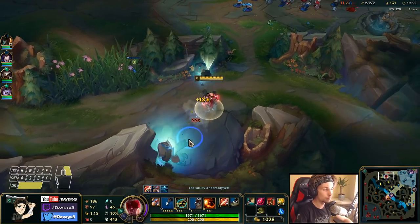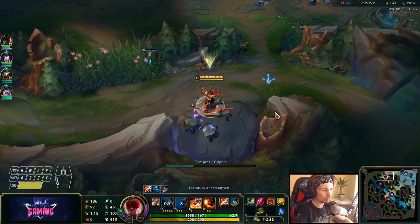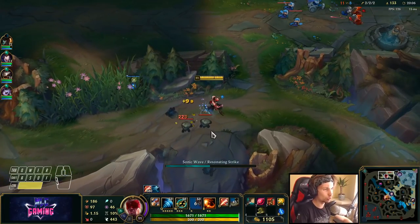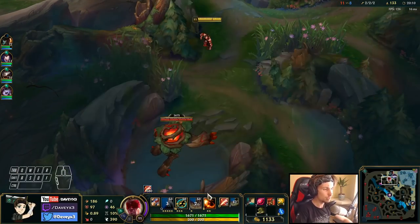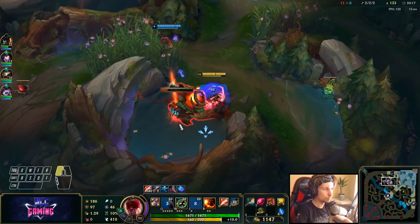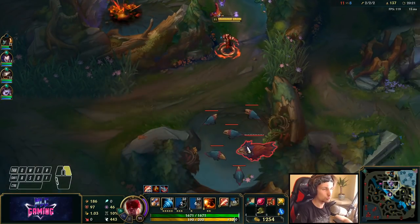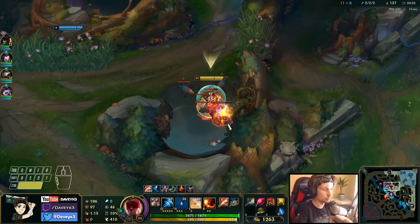In a time like this where nothing's really happening on the map, we don't have a team comp with any type of engage at all — it all comes down to us making the final engage, which makes Lee Sin a bit annoying to deal with. I'll just do a quick full clear since nothing's happening on the map.